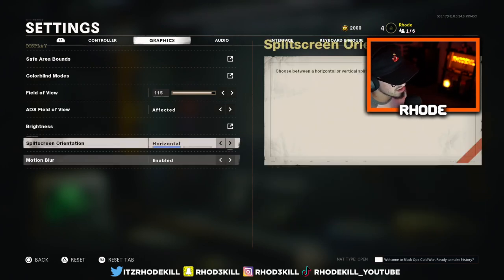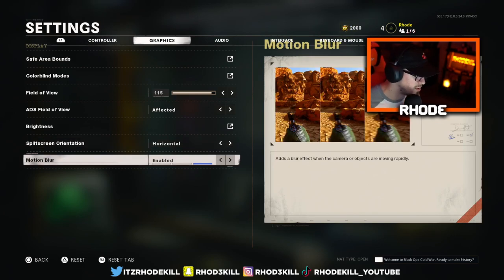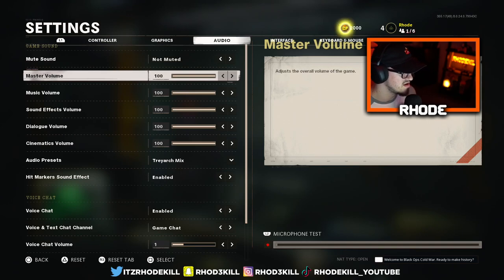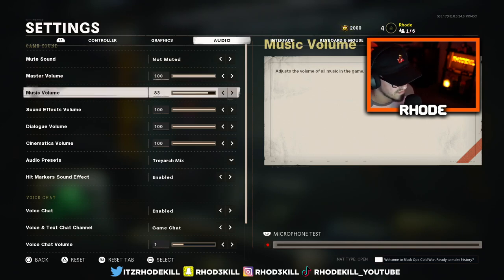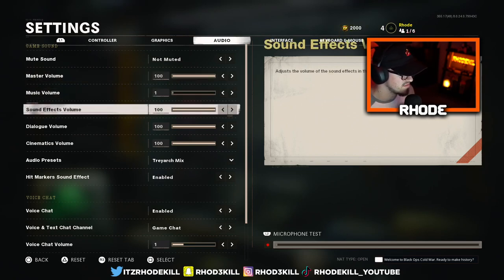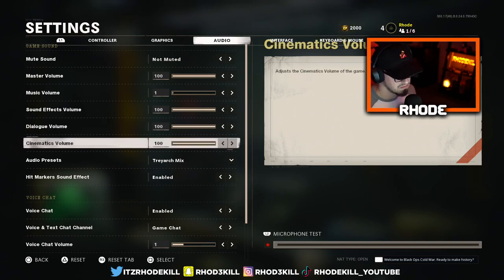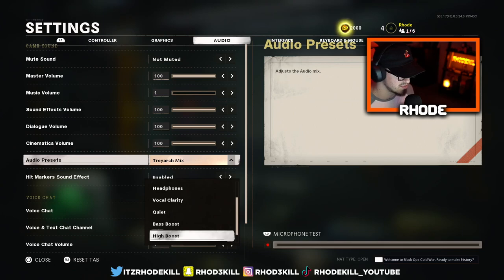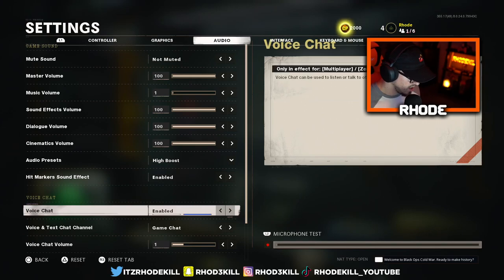Split-screen orientation horizontal. Motion blur — no, you don't want that. I think it prevents you from seeing things that you could otherwise see. Master volume up, music volume I go to zero — zero for everything all the way down. Audio presets: usually go bass boost, high boost, or super bass boost — we usually go high boost, that's what we'll stick to.